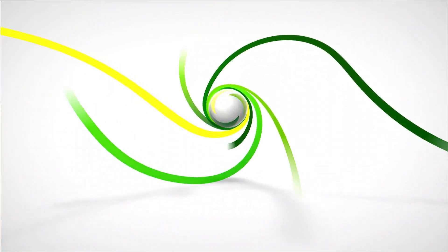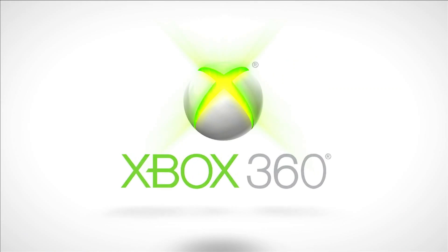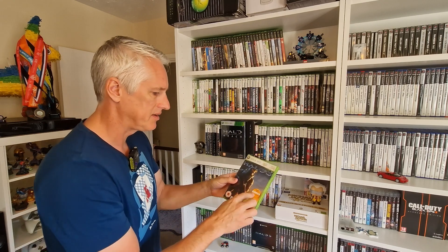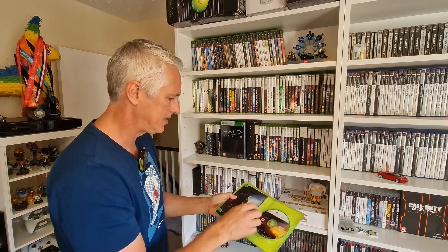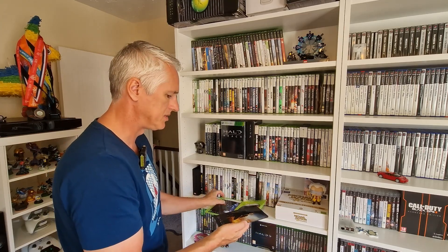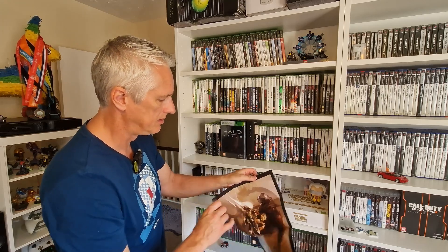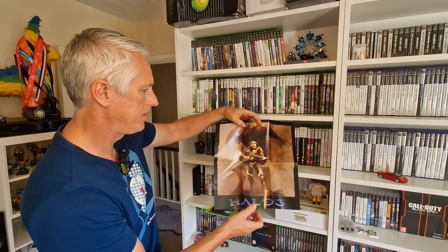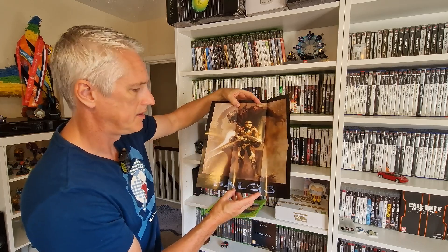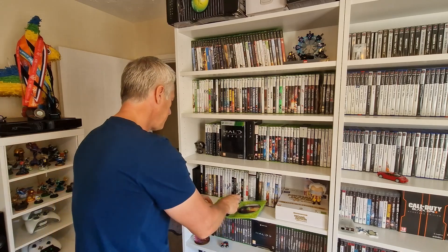Moving on to the Xbox 360 - we've got loads on the 360. We've got the normal Halo 3 - there's a 48-hour trial but that's long gone. This one comes with a poster that tells you how to use the controller, and it comes with a really cool poster of Master Chief. Very nice poster.